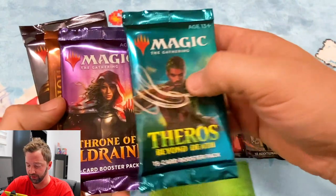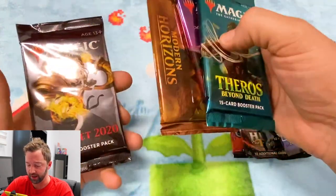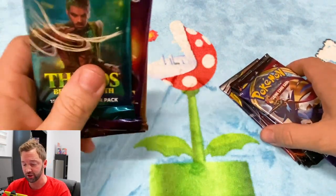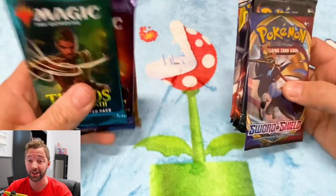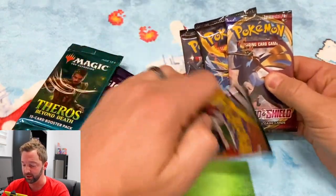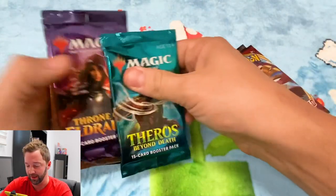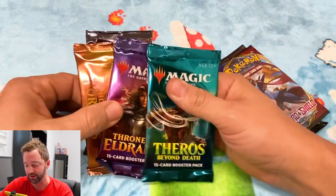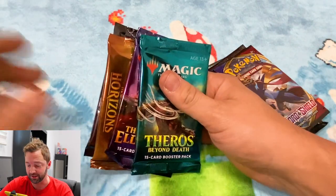Then on the Magic side we have Theros Beyond Death, Throne of Eldraine, Modern Horizons, and Core Set 2020. I'm actually pretty 50-50 on excitement. I really like Cosmic Eclipse and Hidden Fates on the Pokemon side, and Magic in general — Modern Horizons and Throne of Eldraine are fantastic sets.